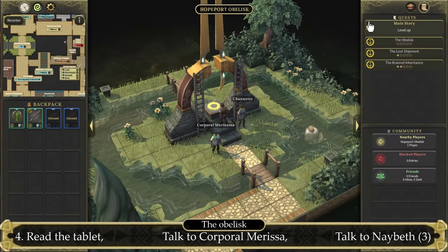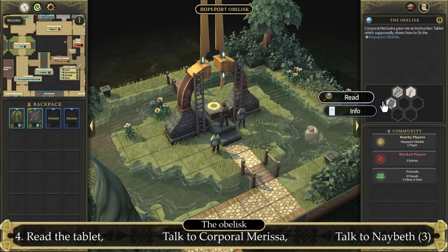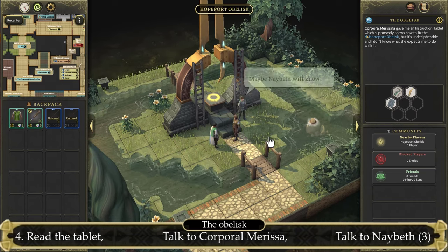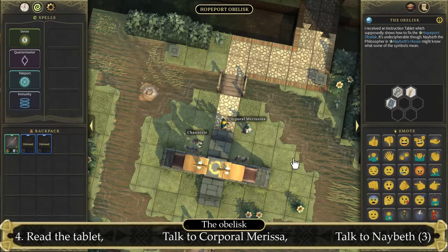After the cutscene is over, go to your quest log for The Obelisk and click on the manual. Read it, and then talk to Marissa. She will redirect us to the Philosopher.